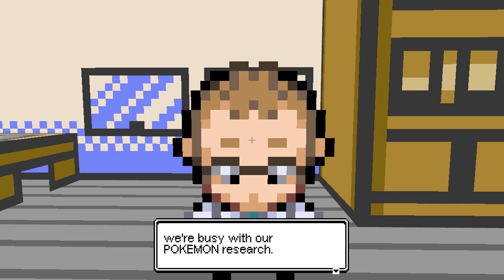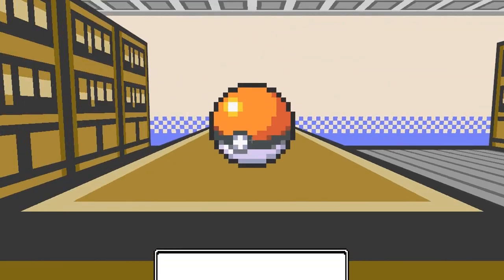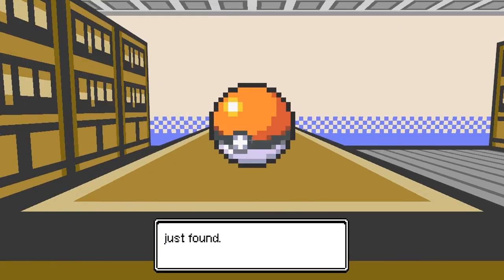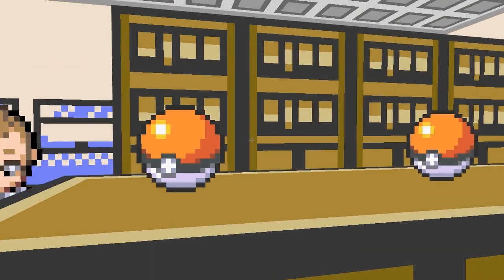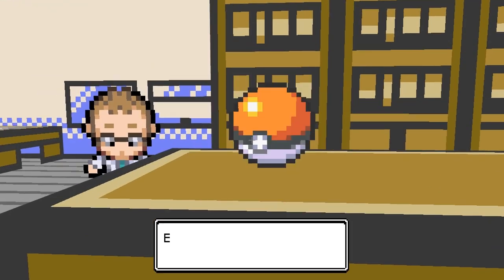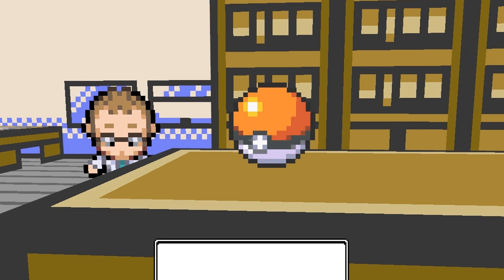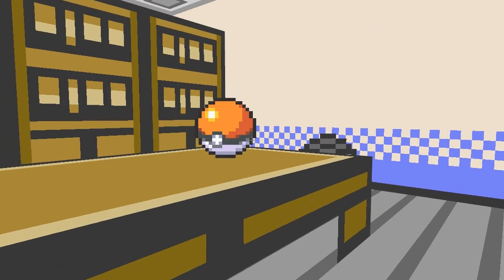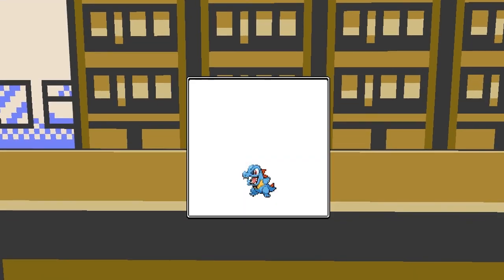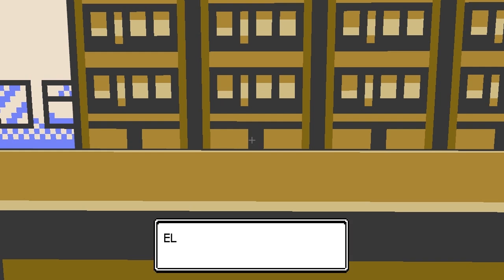We're going to start off once again in Professor Elm's lab because the Pokemon have been heavily updated — there's like a million new Pokemon in the game. Starting off with the starters, before we had the Kanto starters which was kind of weird, but now we actually have the Johto starters, which is more appropriate since the game is based on the second generation. I'm going to pick Totodile, but we do have Cyndaquil and Chikorita as well — I don't like Chikorita that much, so we're picking Totodile.